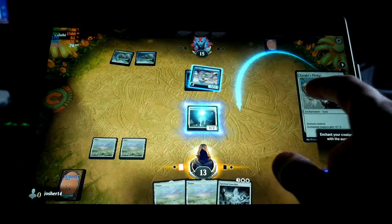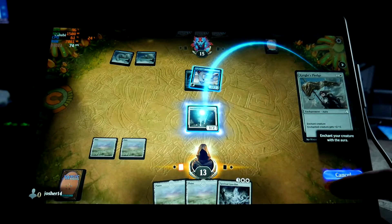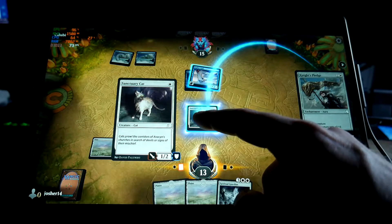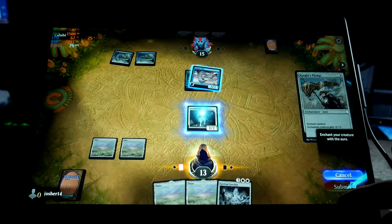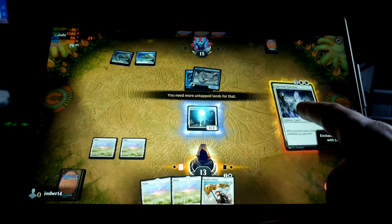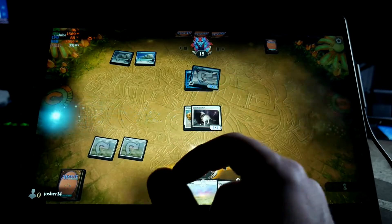Enchant your creature with the aura, there we go. Enchant that creature — flying or tapped? Plus two, shouldn't that work? I don't know what I'm doing. Ah, there we go.